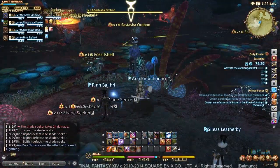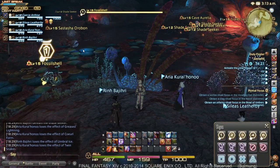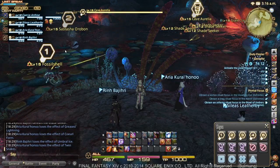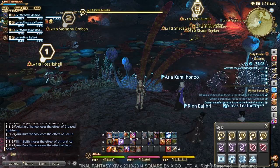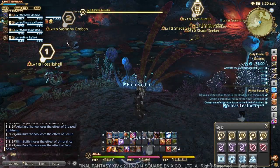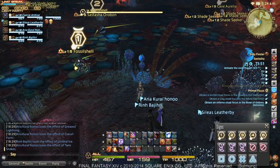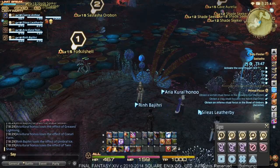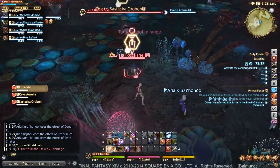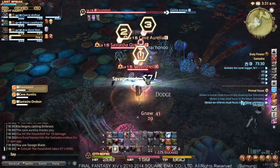This is a kind of unique pull in the dungeon. There's a Cave Aurelia, a Sastasha Orban, and a fossil shell all in the same group. I'm going to pick fossil shell first because they deal more damage, Orban second, and Cave Aurelia third. If you mouse over the enemy, you can see the lines going between them — that's how they're all linked together. When they're closer it's much easier to see. When you pull one mob, you pull the whole group. Even though the Cave Aurelia is way out here, I'll still pull it when I Shield Lob on this fossil shell. As soon as I hit Shield Lob, you'll see it appear in my enemy list. The healer healed me and I lost aggro on the Cave Aurelia because I hadn't established extra aggro.